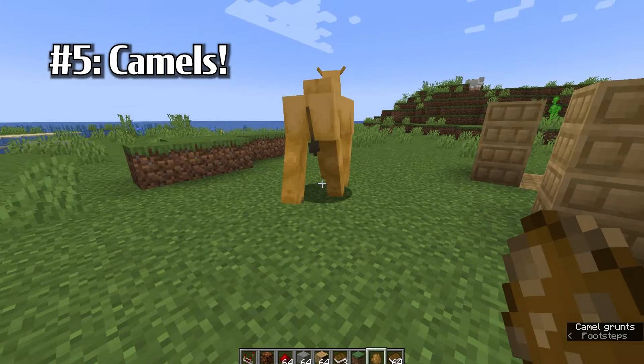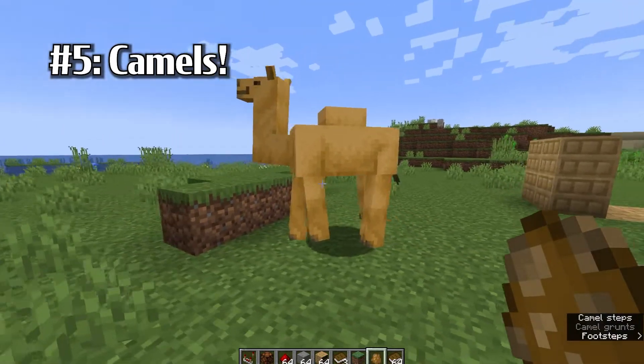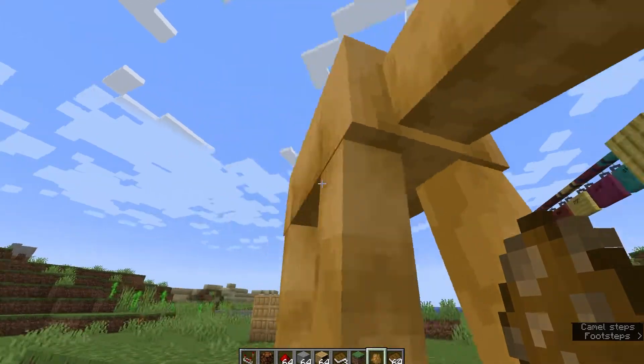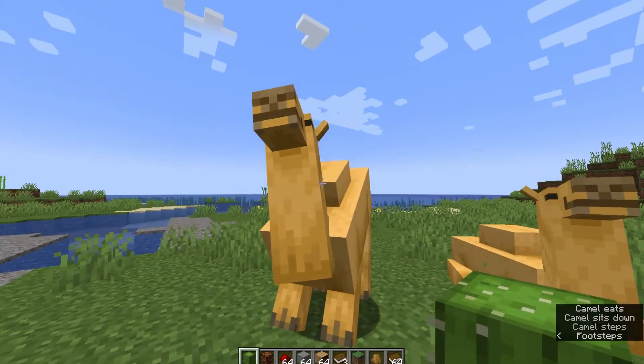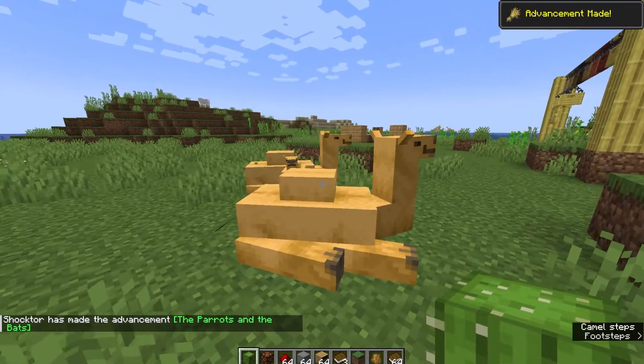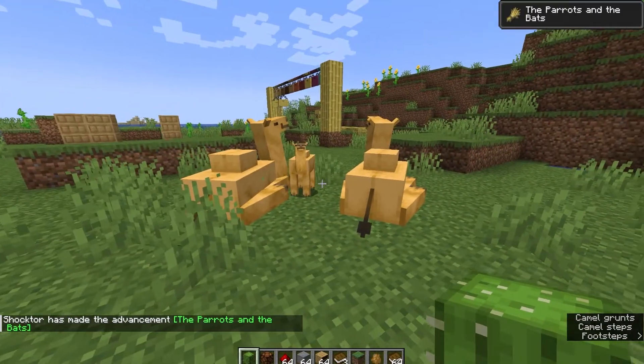Finally, we have the camel. As you can see here, I'm placing the egg — this is the first time I'm actually seeing it, and the textures and animations look really, really nice. Also, the cactus finally has a new use, which is really nice. Here I am using it to breed the camels to make a really cute baby camel.